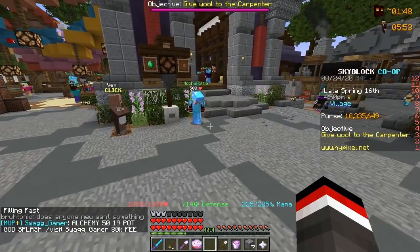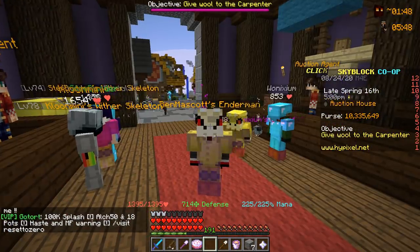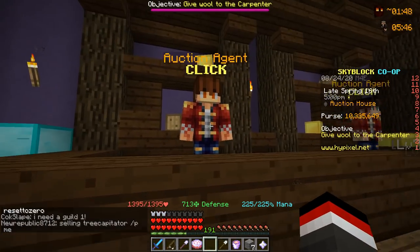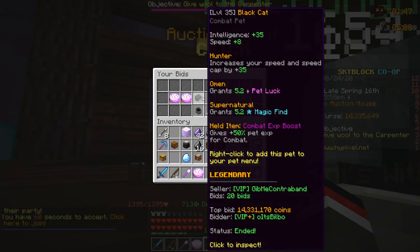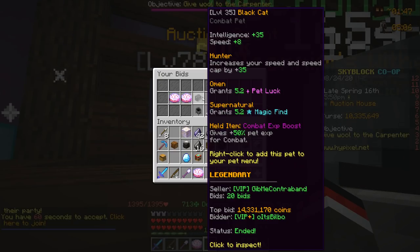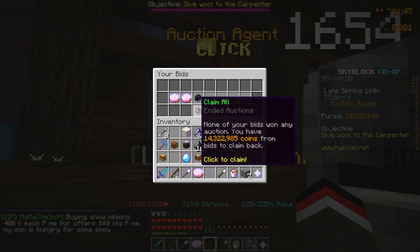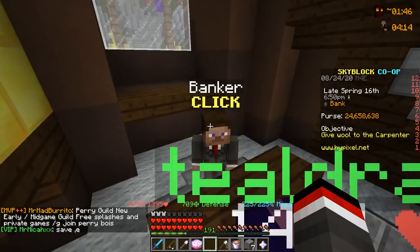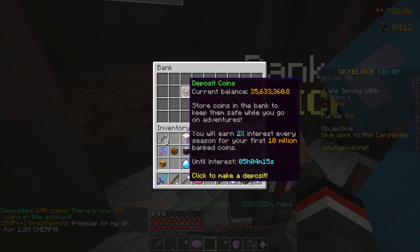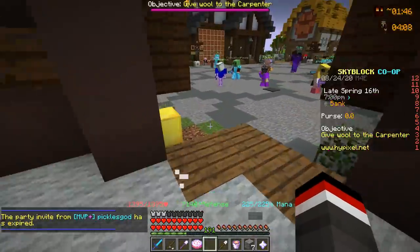Warping over to the Skyblock hub, we're checking on some auctions from last episode. If you didn't watch it, definitely go check it out — we made a bid for a black cat pet but didn't end up winning it, and we also lost our New Year cakes. Anyway, we're claiming 14 million coins, and heading over to the banker you can see we're getting very close to that 40 million coin mark. Today we are going to make a pretty big purchase.